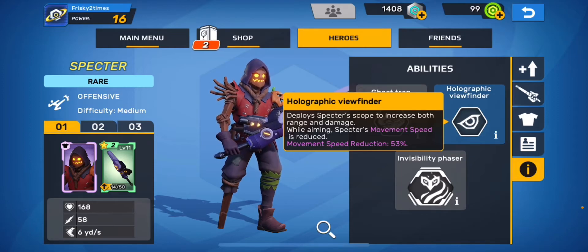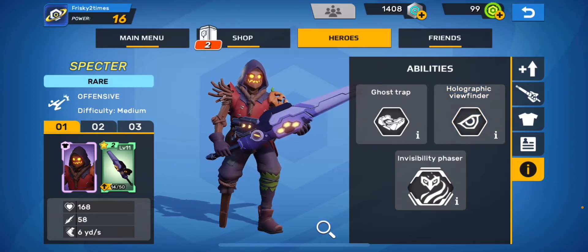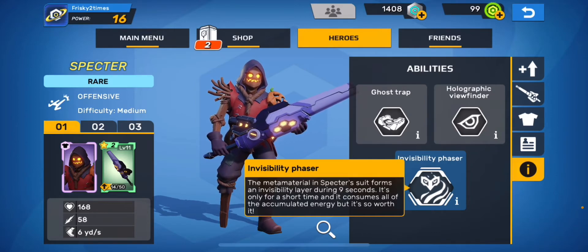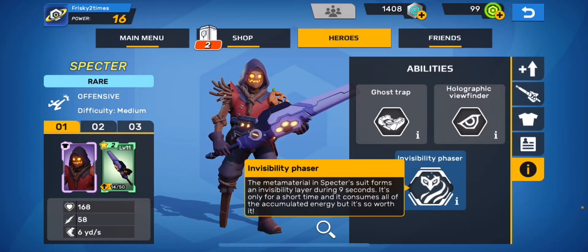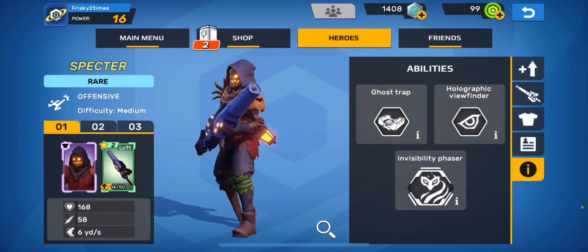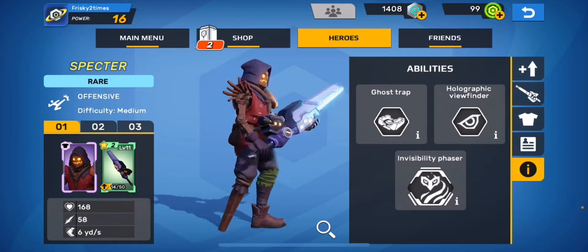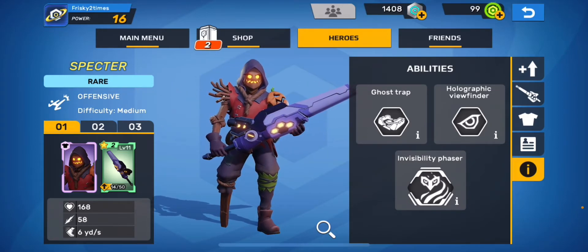The Holographic Viewfinder deploys Spectre's scope to increase both range and damage while aiming, though movement speed is reduced by 53% since you're concentrating on aiming. Then there's the Invisibility Phaser — the meta-material inspector suit forms an invisibility layer for nine seconds. It consumes all accumulated energy but it's so worth it. The one downside is it doesn't help much against drones in solo play, because they'll still shoot you no matter what.